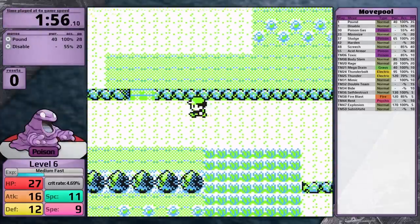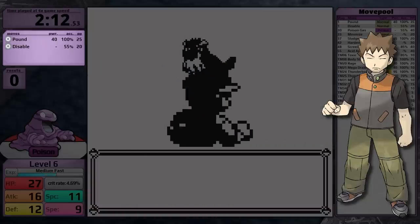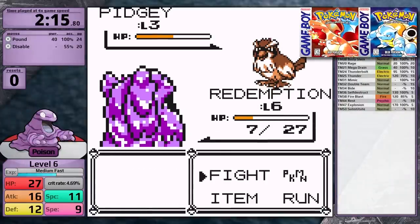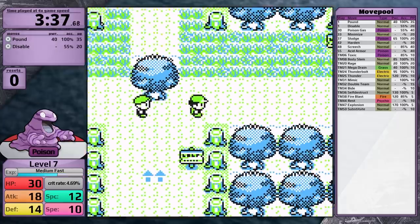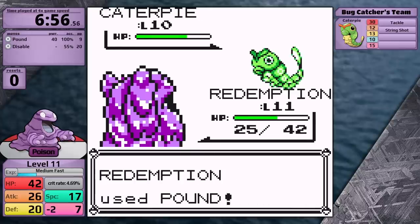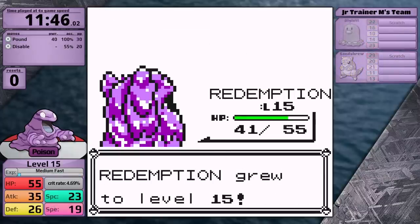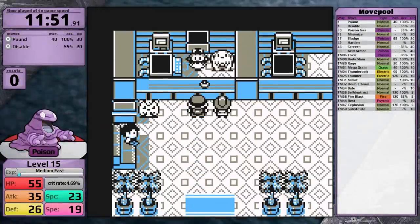The first major challenge is Brock. Grimer starts with only Pound and Disable, not a great set against a Rock-type gym leader. In Red and Blue, Grimer was obtained at Pokemon Mansion at level 30 or 32, so it doesn't learn new moves until level 30 — meaning I'm stuck with Pound for the early game. For Brock, it's a numbers game: I need the level that gives good damage against Geodude and Onix, and enough HP and Defense to survive their attacks. I also track speed — at 24 speed I could move first against Onix, but by level 15 I realize that's impossible.